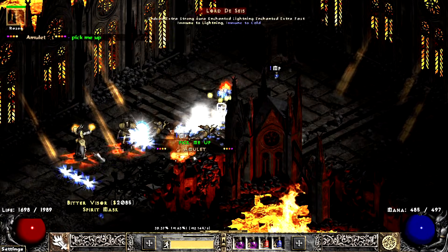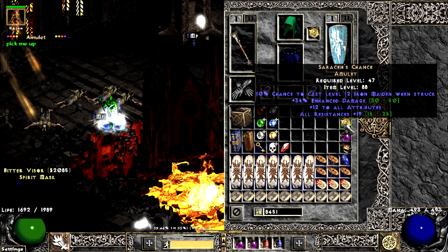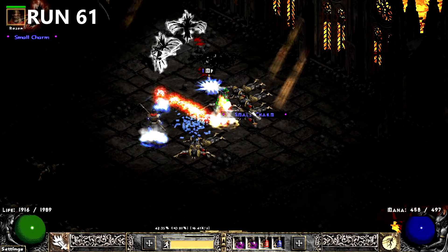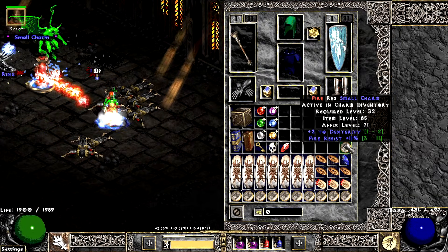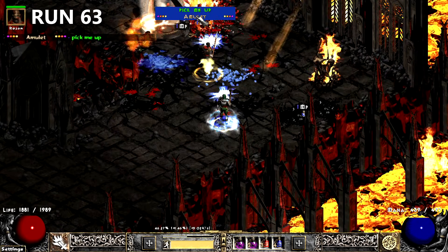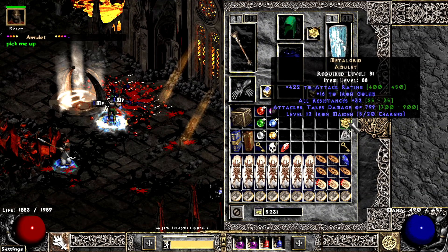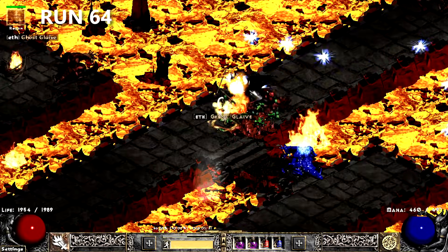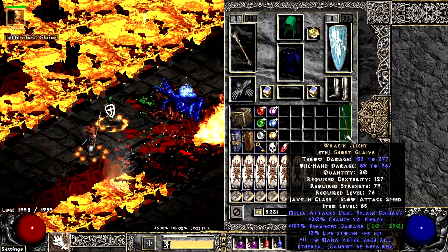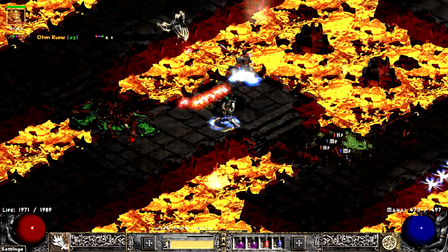A little later in the run, this unique amulet turns out to be a low-rolled Saracen. I don't find a ton of useful small charms during these runs considering how many I ID'd, so this one's decent. A couple runs later, I find an amulet Dabronski's been looking for. On run 64, this ugly-ass Maw Fiend drops a mediocre Wraith Flight — wish it rolled higher. The run improved when this increasingly popular Ohm Rune drops.